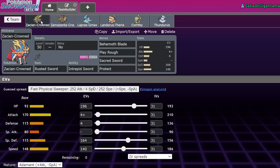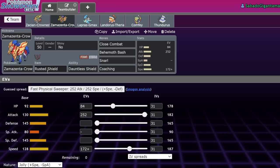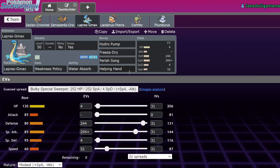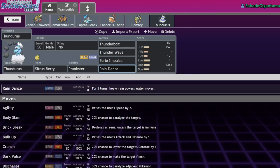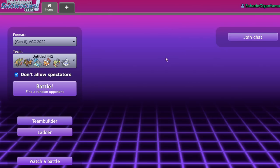We're using double dog today — a bulky Zacian-Crowned set with Rusted Sword, Behemoth Blade, Play Rough, Sacred Sword, and Protect. At plus one speed we outspeed Regieleki, and we have a slightly faster Zamazenta-Crowned running Close Combat, Behemoth Bash, Snarl, and Coaching. Our Lapras runs Hydro Pump, Freeze Dry, Perish Song, and Helping Hand. We also have a White Herb Landorus standard set, a Triage Comfey calculated to take a Behemoth Blade from Jolly max Zacian after the Sitrus Berry, and Prankster Thundurus because Rain Dance is a very fun move to stomp on Groudon.